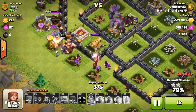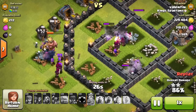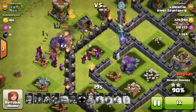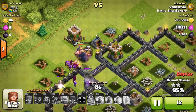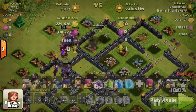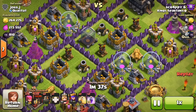The king is untouched so far, working his way around the outside. A skeleton trap comes out but it's not going to be much of an issue - the golems are still alive and taking the heat. The wizards are taking the walls out, and there are no big bombs to kill them, which is awesome. There's only one archer tower left and it's concentrated on the golem, so the wizards take it out no problem. That's 300,000 elixir, 200,000 gold - about 550,000 loot and 32 trophies. Very well done.